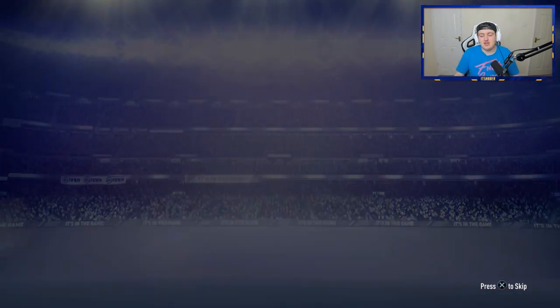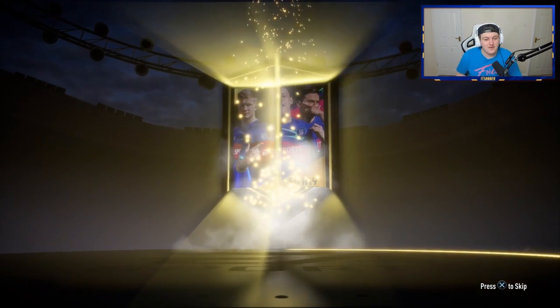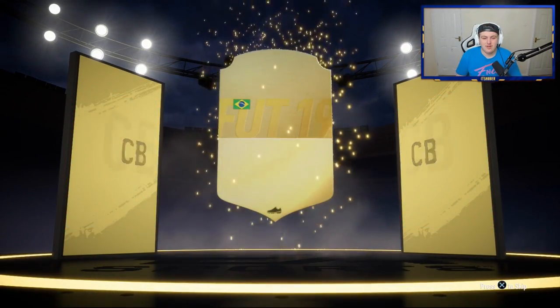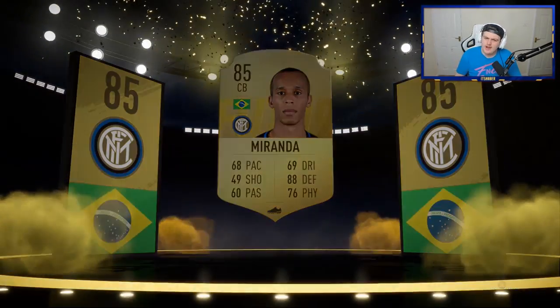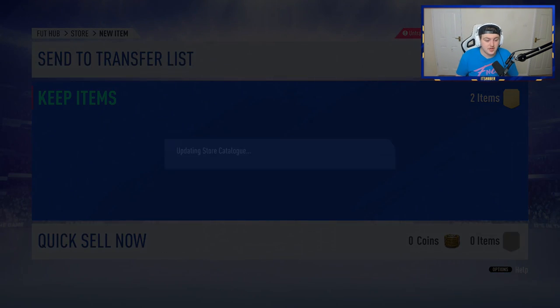Two walkouts in the first pack is not bad — the walkout in the first pack is pretty sick. Hopefully we can get a blue in one of these. Miranda — I don't think I have a Miranda in my club. I'll take it. Miranda's decent, and 85s are great for SBCs.